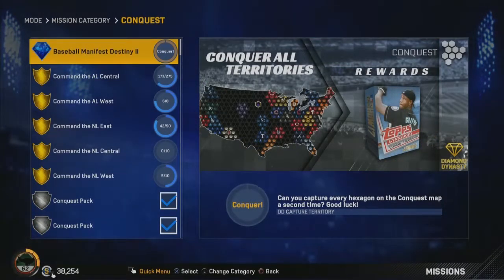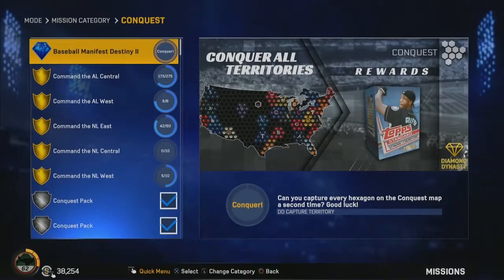Another great addition this year is the much-requested ability to redo Conquest for rewards. Now each time you complete the rewards, you will get a 10-pack. There is some speculation that since it adds up the number of times you've done it, you get a really nice card at the end, but that has not been confirmed yet. At this moment, you'll only get the 10-pack bundle every single time you complete it, which is still a pretty nice reward.